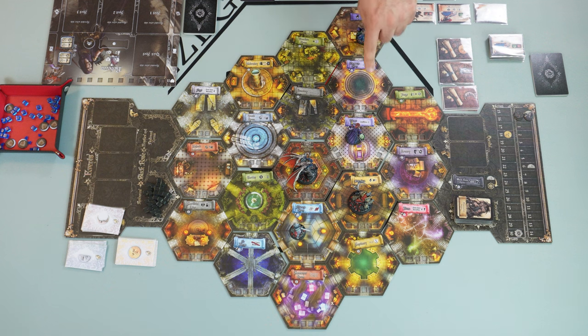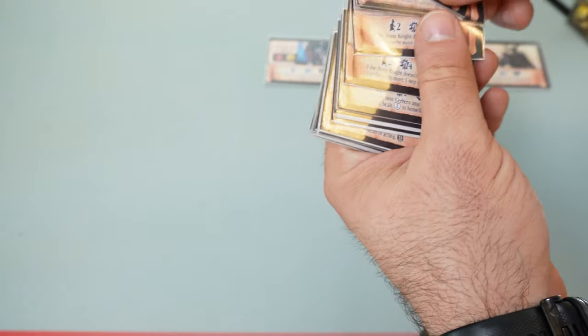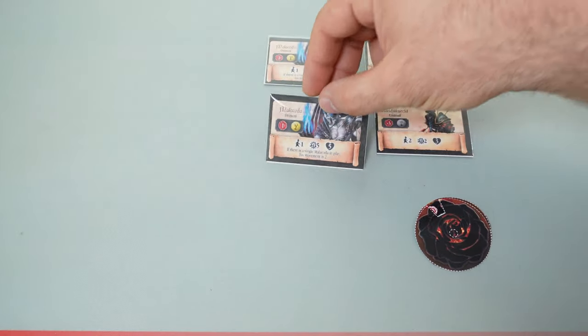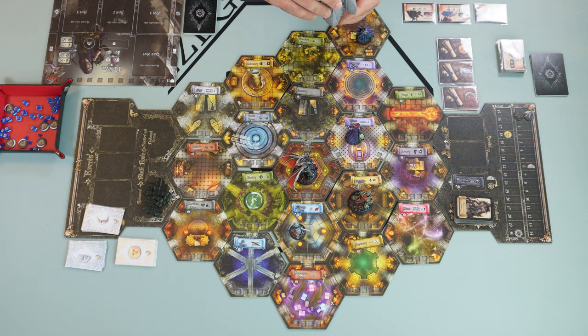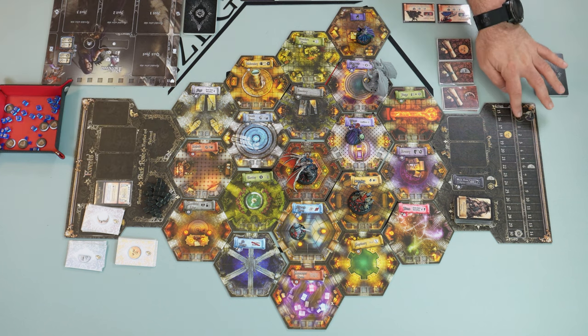Right now we summon one Malakado in a room adjacent to the mage's position. We search for a Malakado evocation card from the print and play materials. This will be yellow number two — same stats as the other Malakado but a different identifier. We take the corresponding miniature, attach the yellow number two token, and place it in one of the adjacent rooms as instructed. That resolves the top part of the card, and now we give the Black Rose two power points.